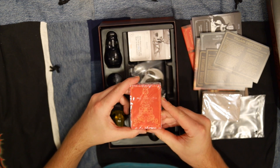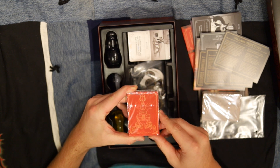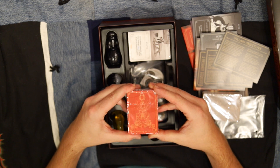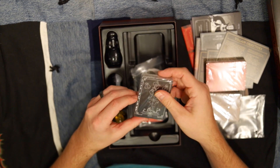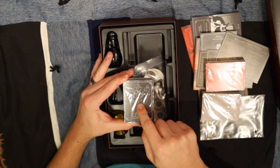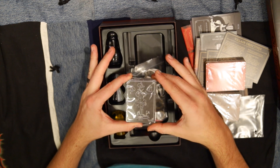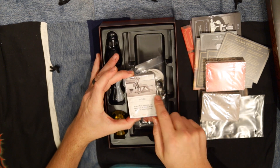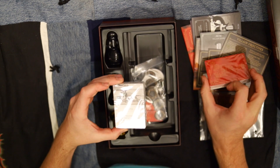You've got Cruella de Vil's card backs with the puppies, her iconic car, her fur purse, and the crazy two-toned hair she always has. And then for Pete, you've got his ship, a propeller, different hats and money bags — everything associated with him. Really cool artwork on the backs of all these cards. Just really good quality — looking at the cards is fun.